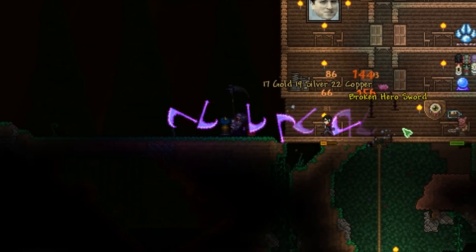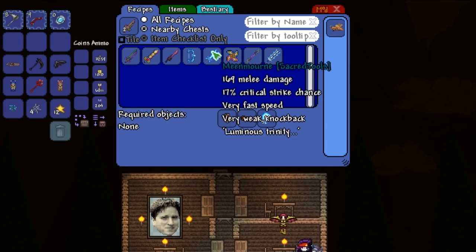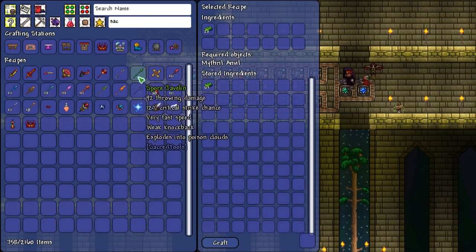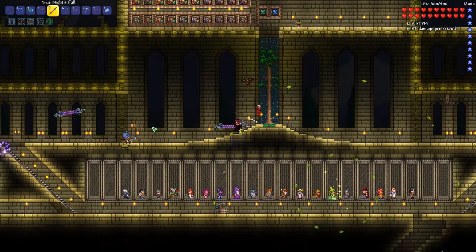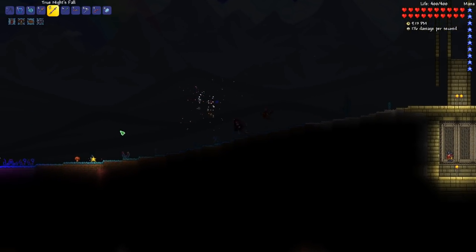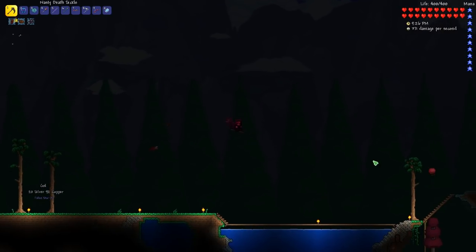We got a broken hero sword — that's not really what I was looking for. And another broken hero sword. Come on, Mothron, give me the yo-yo. Seems like we can make some more stuff with broken hero swords — interesting. Spore javelin, 92 throwing damage, explodes into poison clouds. We should probably craft it. What I want to craft for sure is the true knight's fall. Let's also craft the spore javelin, since it literally just costs some glorified bars. I appreciate the velocity on the true knight's fall projectiles. They stick to enemies — just like Daybreak.